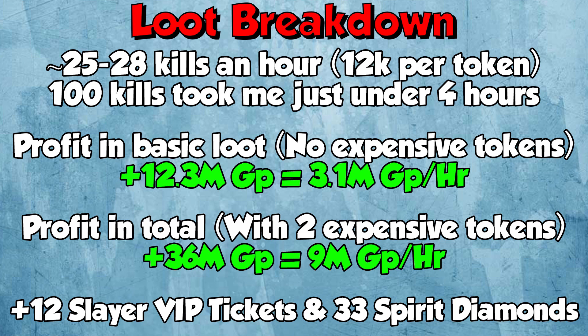As always, doing a loot breakdown at the end of the video. I was getting 25 to 28 kills an hour. It's 12k per token, so 12k per kill. 100 kills took me just under four hours and cost me 1.2 mil, which will be factored into the calculation. The profit in basic loot with no expensive tokens was 12.3 million GP — that was the scrimshaws, the small tokens, the coins, everything like that — which is 3.1 million GP an hour. The profit in total with the two expensive tokens that sold for like 23 mil was 36 million GP, equivalent to 9 mil GP an hour, which is actually insane. On top of this loot, I got 12 Slayer VIP tickets and 33 Spirit Diamonds. Spirit Diamonds are very helpful for summoning training, and Slayer VIP tickets should always be used when doing Slayer.